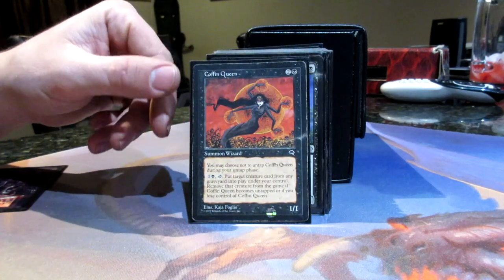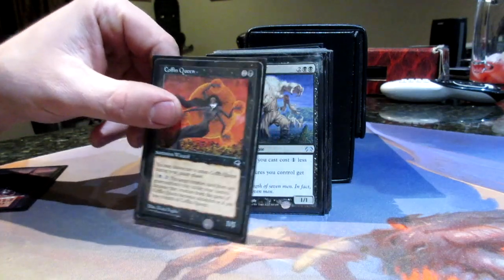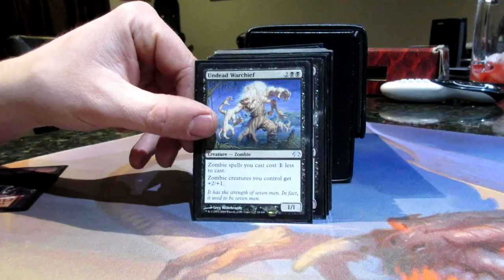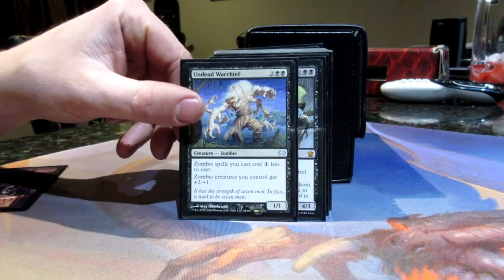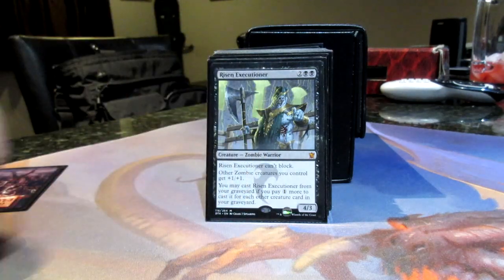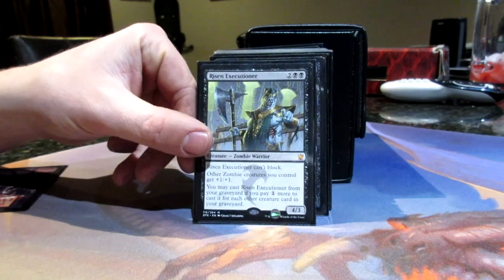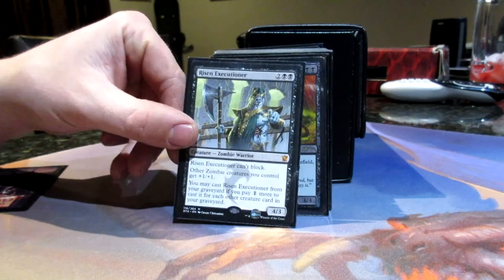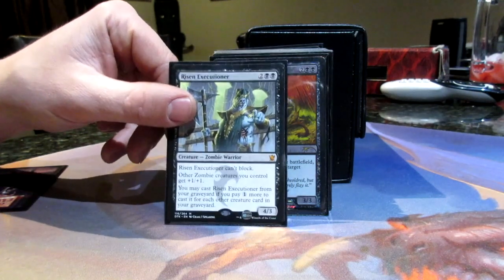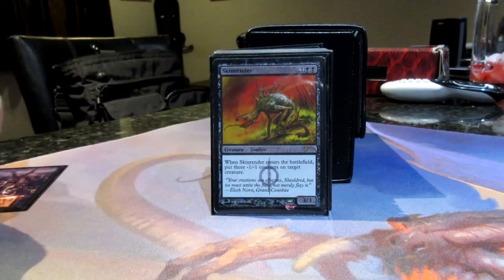Coffin Queen also got made into a zombie — you can just pay three and grab any creature from any graveyard, so Coffin Queen is really good. Undead Warchief is one of the better zombie lords — he just makes them all one cheaper and then they get plus two, plus one. So he's really great; you can go aggro and curve really nicely, just playing all these different lords. You can surprise people — they're not expecting this much aggro right out of the gate. Risen Executioner — you can play him from your yard, sometimes hard to do but you can discard him early or put him right in there.